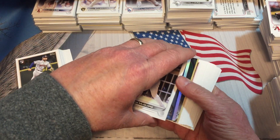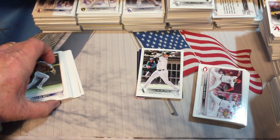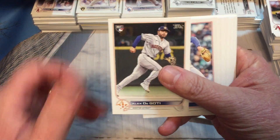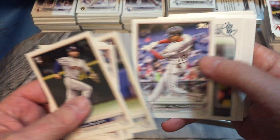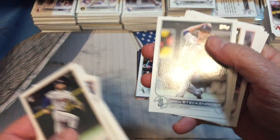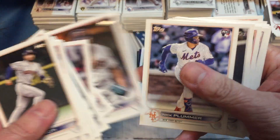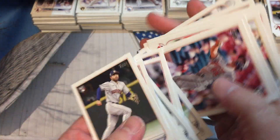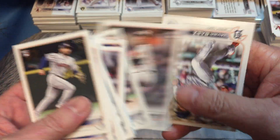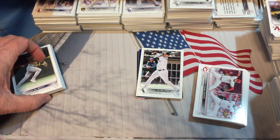Maybe that Torkelson will be enough for the blaster. We just can't get a Rodriguez card — we just have not had any success lately finding that base. Somebody's got to be getting them. It seems like we're just getting a lot of the same cards lately.